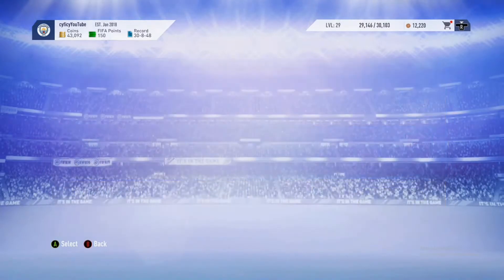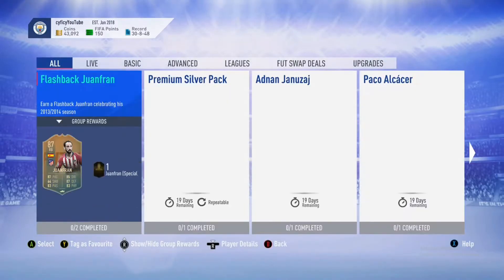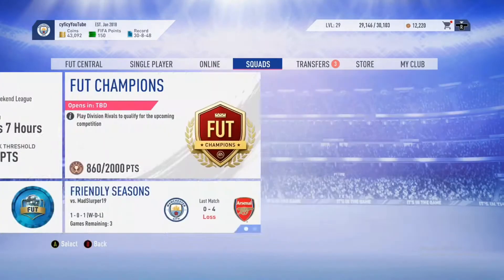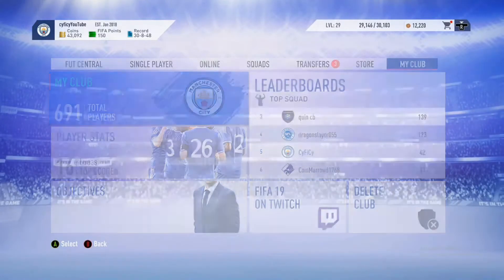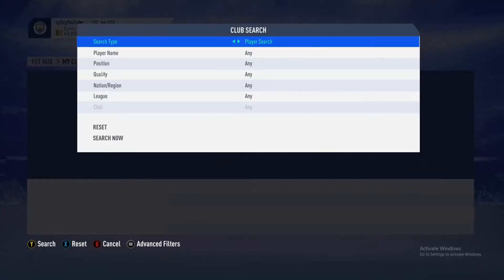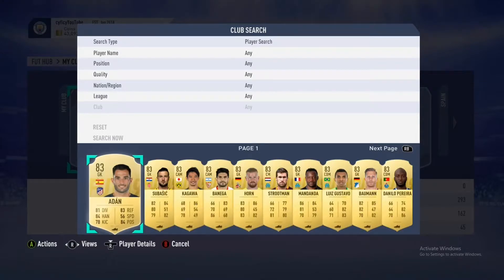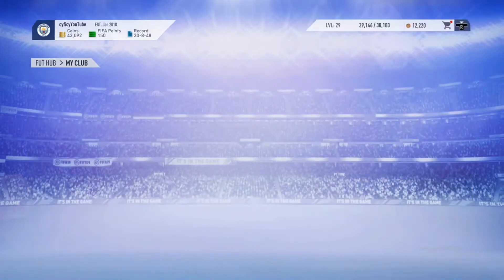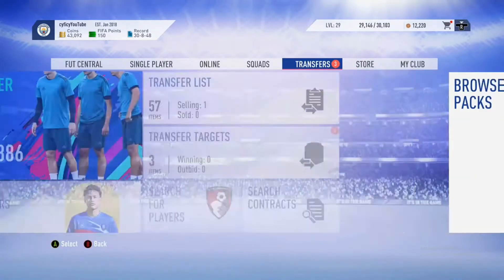Basically all discard informs are up because we had the Player of the Month Hazard, and he required a lot of informs. I think I still have some in my club - I literally got out of every single investment.